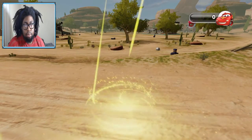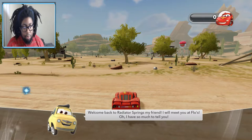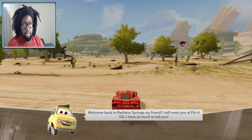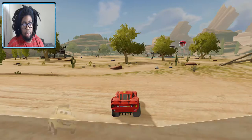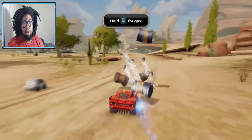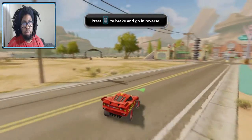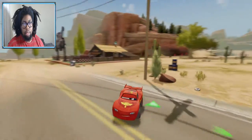Okay, we're Lightning McQueen. Welcome back to Radiator Springs, my friend, I will meet you at Flo's. Hold RT for gas. Press A to jump. Whoa, dang, that's cool. LT to brake and go reverse. Look at me, I'm doing things.